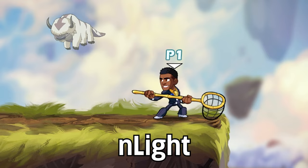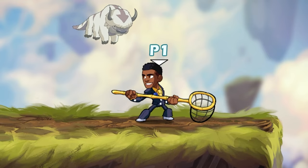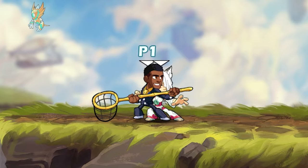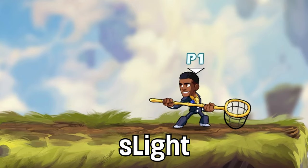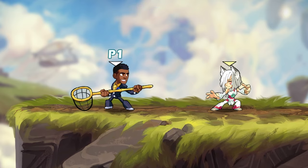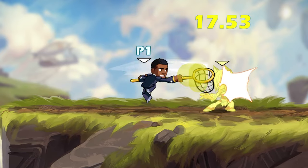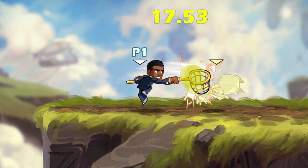Now it's time for the basic moveset. First, we have Neutral Light, which is a succession of two short-range kicks that bring your character forward slightly. This move isn't very good due to how punishable it is, and I would only recommend going for it when you're stacked with your opponent. Next is Sidelight, which is a horizontal swing of the Hammer on the ground. This move can virtually be a wall, as its hitbox can catch any opponent that's grounded near it, and even some that are in the air — making it good for punishing some attacks that are usually difficult to punish, such as Gauntlet's Sidelight.